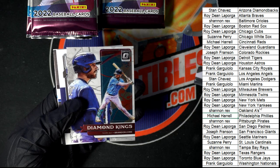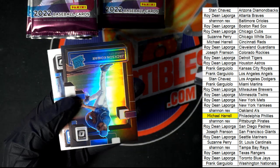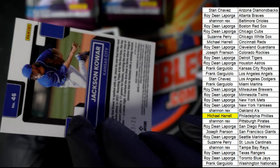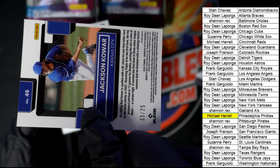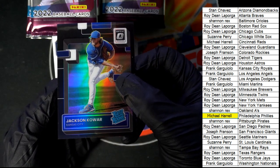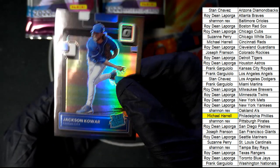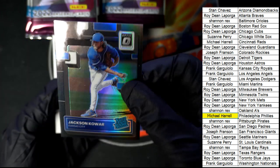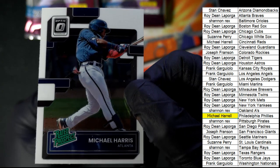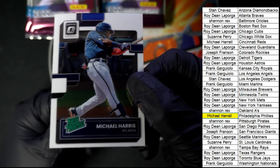Let's see what else we can get. We have autograph number one — maybe there's going to be bonus ones, maybe it'll be a hot box. And this is a parallel right here — 23 of 25. This is awesome! What a great Rated Rookie to have come out of the break. Frank, number 23 of 25. And the National League Rookie of the Year right there for the Braves — Michael Harris, NL Rookie of the Year!